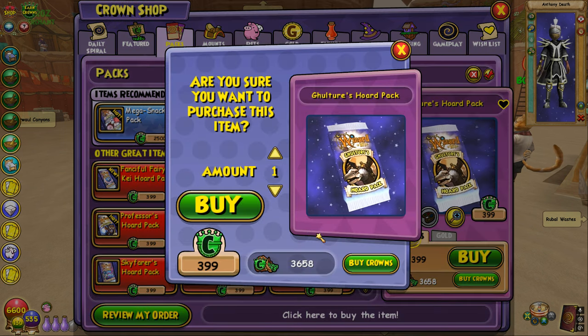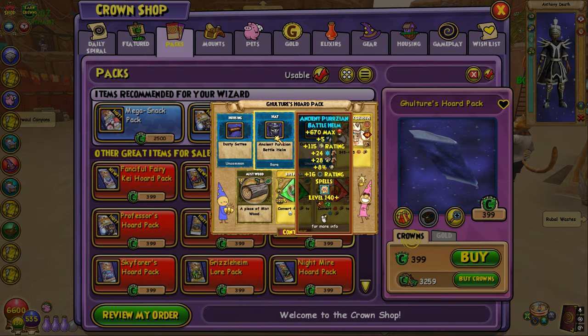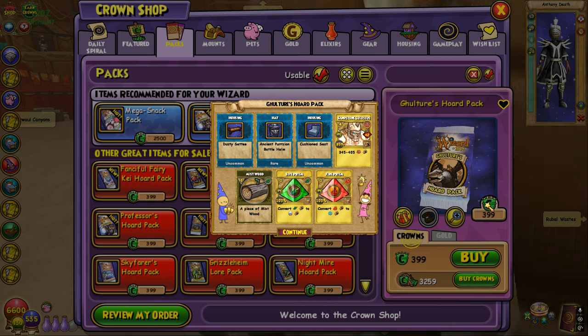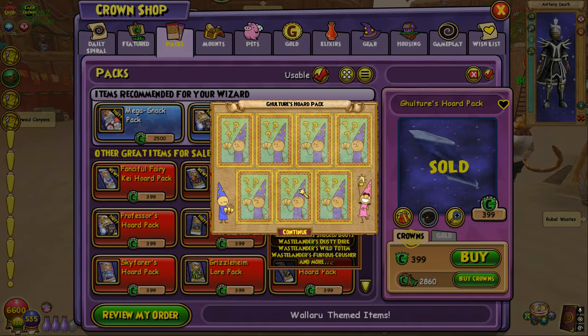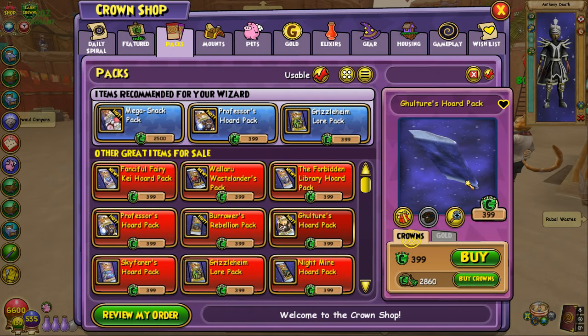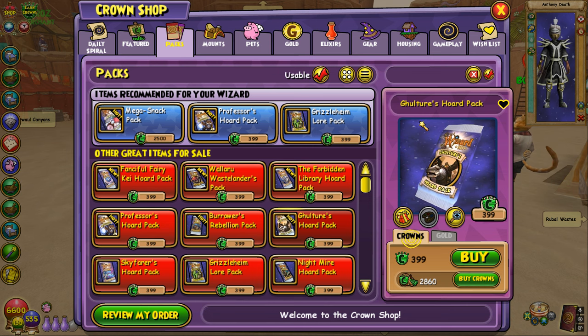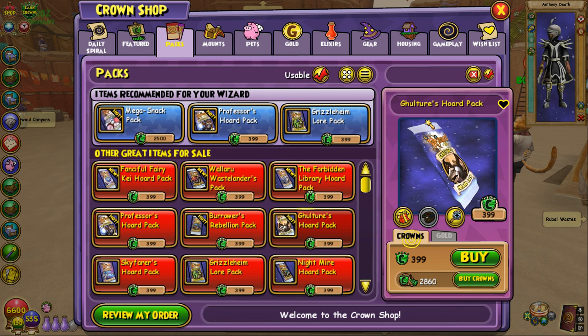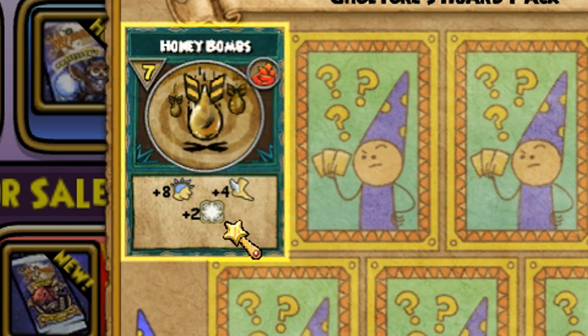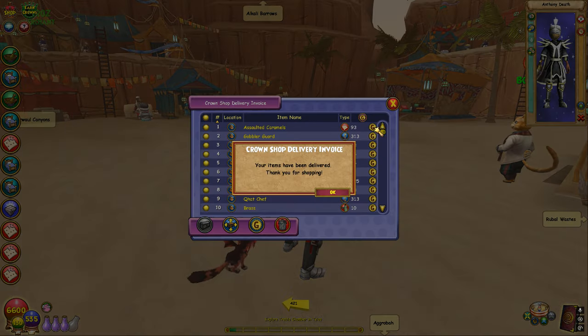Nothing out of that one — we got another pet, let's keep opening. Some gear here, not too sure if it's really usable. I think we've got one or two more packs left — I haven't been counting, which is my mistake. This is going to be the last pack in the video today. Please Wizard 101 gods, give me the Fire Gulcher out of this last pack.